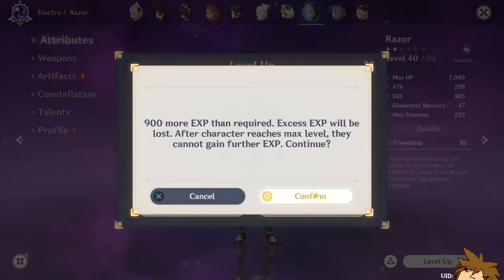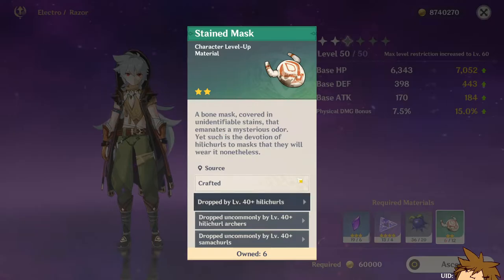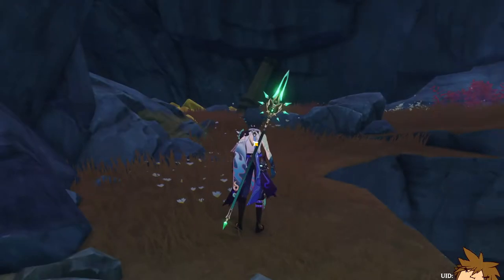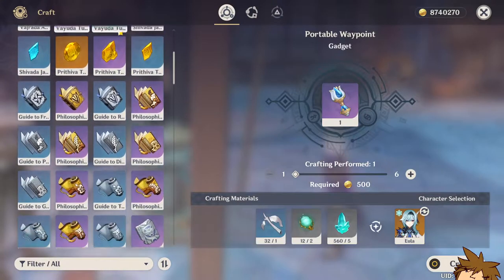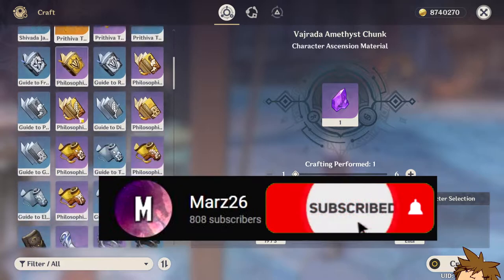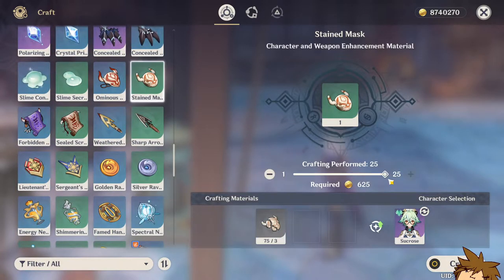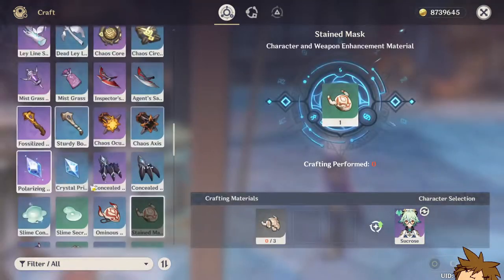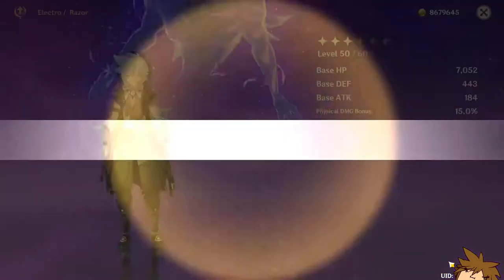Right now I think we can only get him to level 50 — we still need to get some of this stuff. I think we have a bunch of those, we just need to craft them. At the crafting bench we are going to get the stuff we need. I'm pretty sure we already have enough — yeah, we do have enough of these.